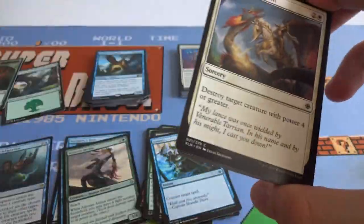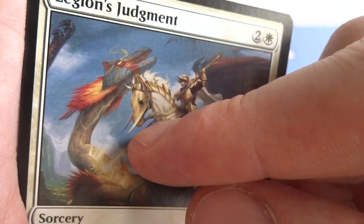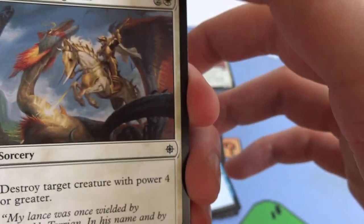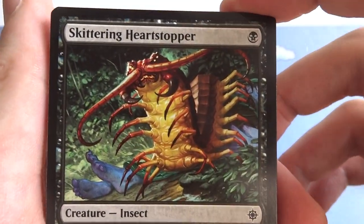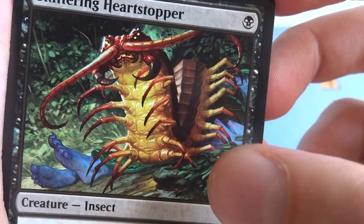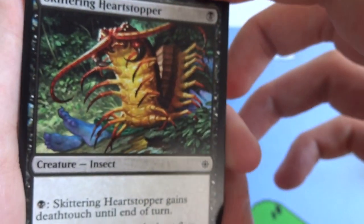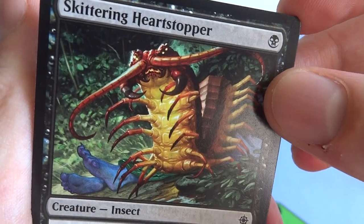Legion's Judgment — two and a white, destroy target creature with power four or greater, so smite any big creature. Skittering Heartstopper — one black creature with instinct: pay one black, it gains deathtouch until end of turn — give it some poison and it will use it on your opponent. Fathom Fleet Firebrand — one and a red, a 2/2 human pirate; pay one and a red, it gets plus one plus one until end of turn.